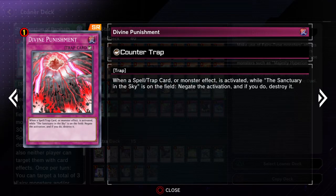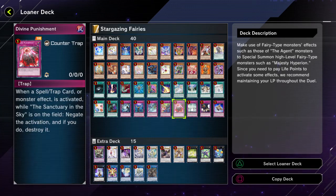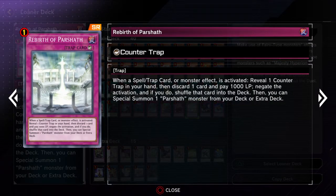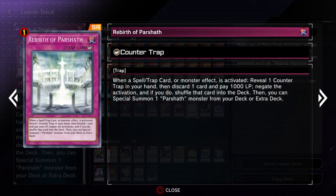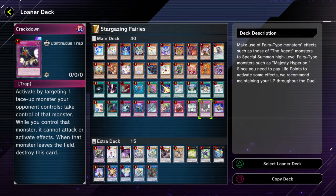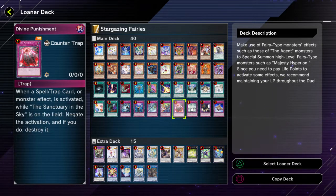And then Divine Punishment is really good for acting as a bit of a better Solemn Judgment in a Sanctuary in the Sky deck, though it's a little bit hard to activate. And then Rebirth of Parshath — I don't think you have a ton of counter traps. You only have one other counter trap, so this one can be really tough to activate since you need to actually reveal a counter trap, and the only other counter trap you have is Divine Punishment.